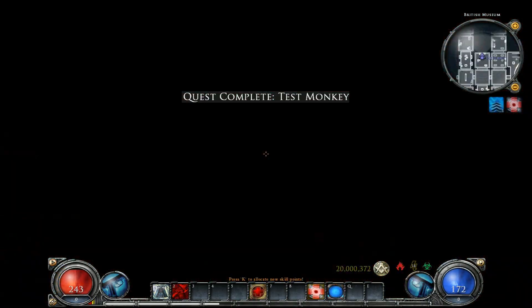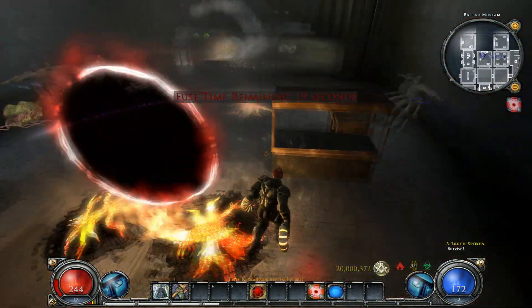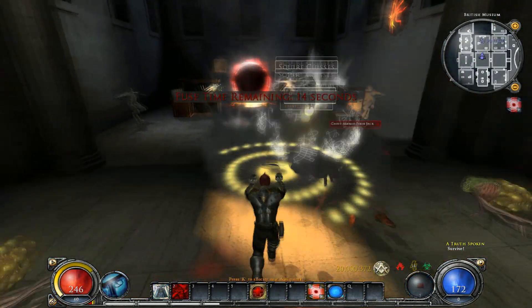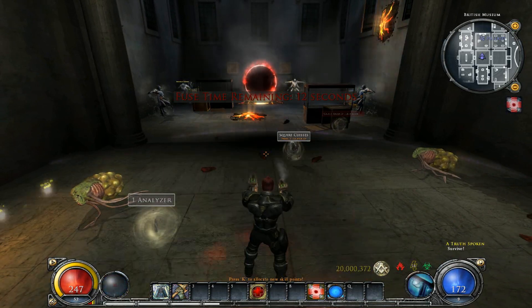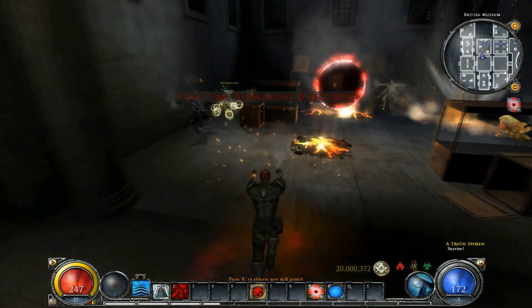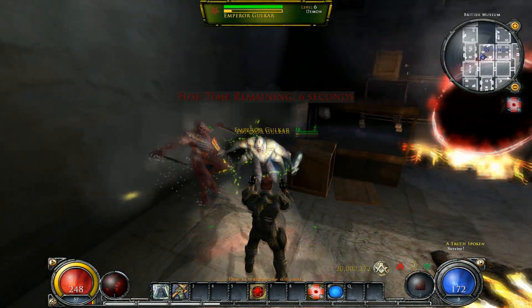This then triggers the sequence titled Survive, where the player has to face Galker and, well, survive. Defeating Galker at this point allows the quest to progress naturally, but losing here produces the effect that's tonight's subject. So let us lose here, intentionally.